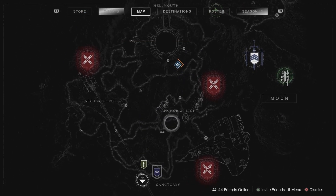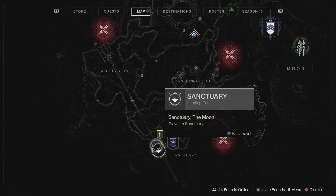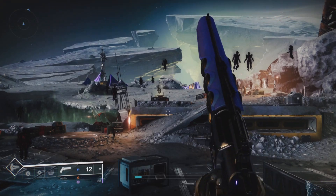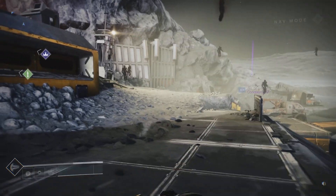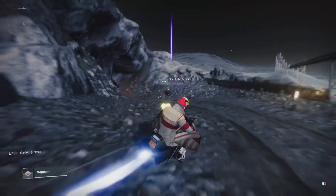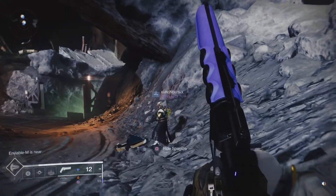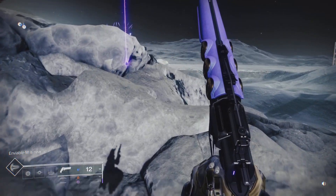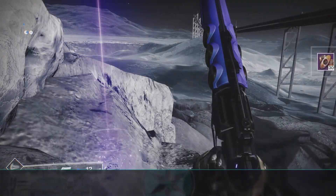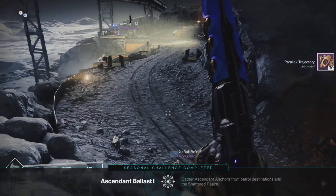Now there's going to be two locations on the moon, Sorrows Harbor and the Sanctuary where these Ascended Anchors will spawn in. First thing first, let's head into the Sanctuary and over here, we're going to have five different Ascended Anchors that we can acquire. The first one is right behind us. The next one we'll gather up and then I'll be back when we head to the next location at Sorrows Harbor.